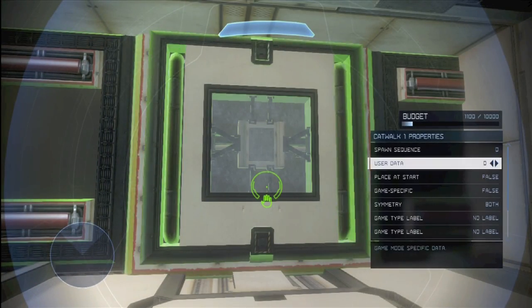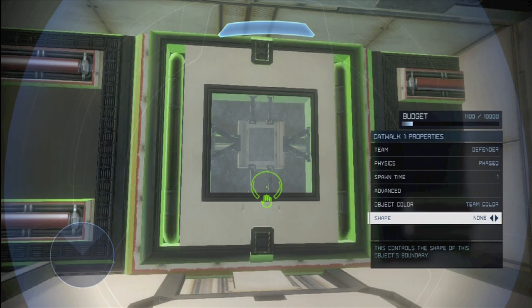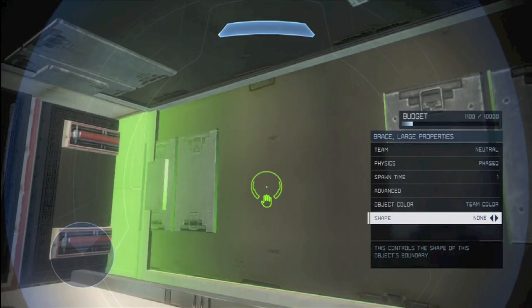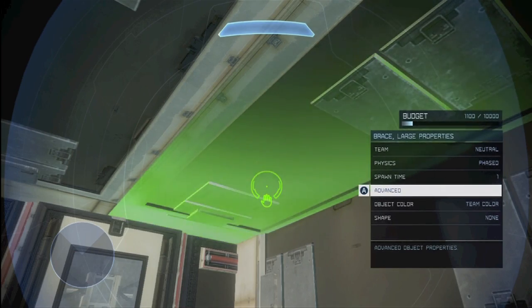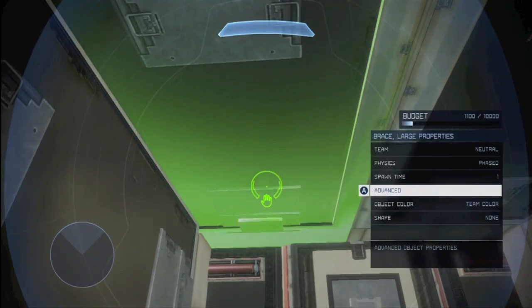Basically, every object on this side of the room is set to spawn time 1 and place at start: false. How this works is that when your map is loading up, that's when it generates the dynamic lighting, and all the objects are already there. But once the countdown timer starts for your map, these objects start coming into your map.